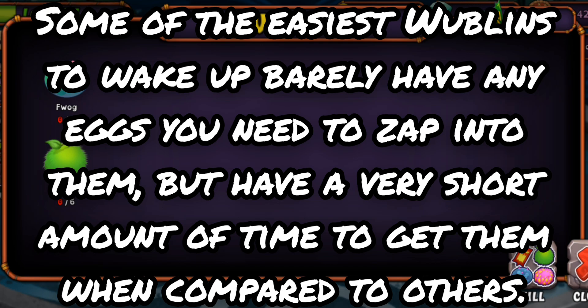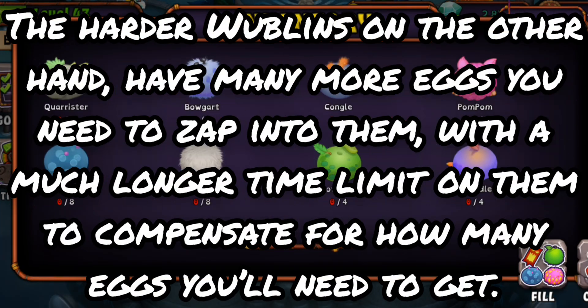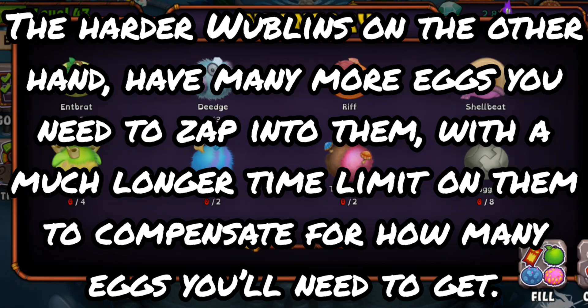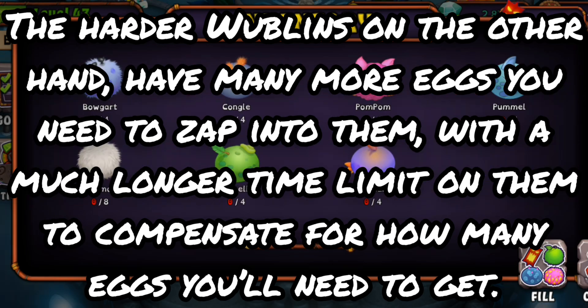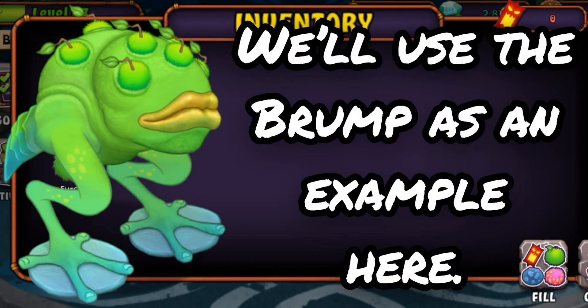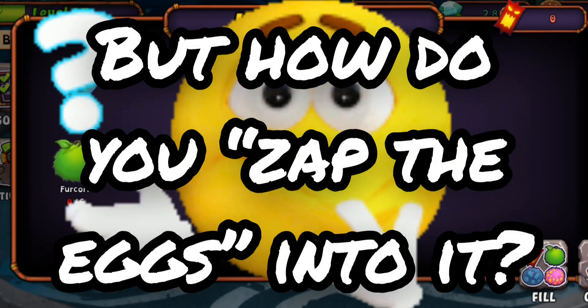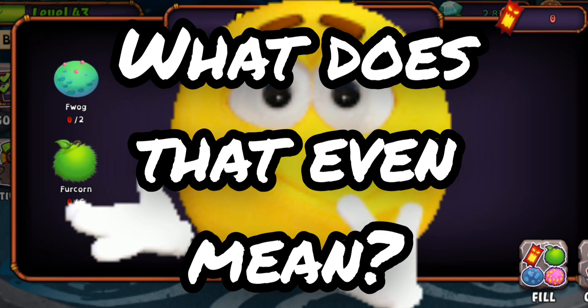You have to zap whatever number of eggs it tells you into the Wubblin, but you only have a limited time to do it. Every Wubblin is different though — some Wubblins are harder to wake up, while some are easier. Some of the easiest Wubblins to wake up barely have any eggs you need to zap into them, but have a very short amount of time. The harder Wubblins have many more eggs you need to zap into them, with a much longer time limit to compensate. We'll use the Brump as an example — it's one of the easiest to activate, where you have two days to activate it, and you only need to zap six Furcorns and two Fwags into it.